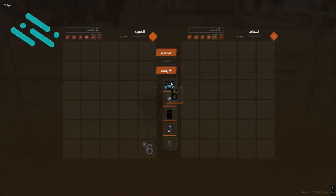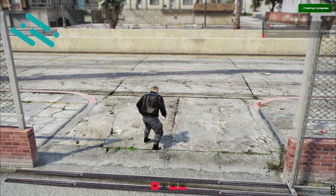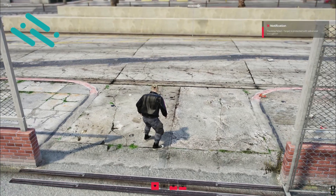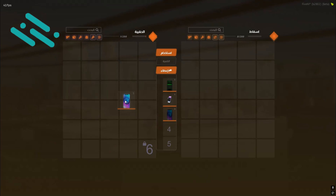Additional features. Debug mode for testing and troubleshooting. Fully customizable: colors, sizes, durations. Bilingual support: English and Arabic. Clean, modern NUI interface.